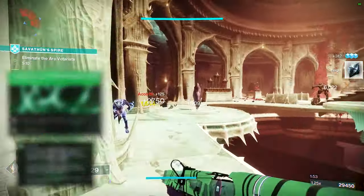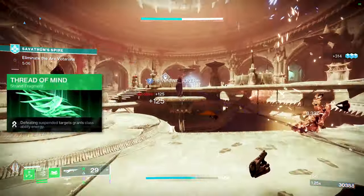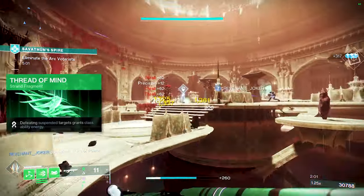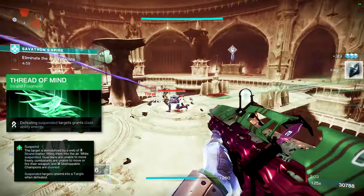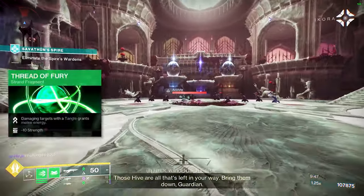Thread of Mind: defeating suspended targets grants class ability energy, essentially ensuring we're getting that barricade up as much as we want. Constantly suspend targets, constantly get Woven Mail, and make this build feel unstoppable.